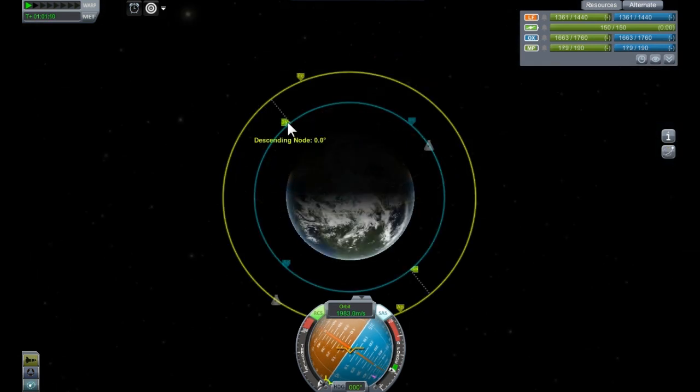Then, choose a location for the rendezvous that is on the morning side of the planet. Since your orbit is larger than the planet itself, the location can be slightly behind the morning terminator, to maximize the amount of daylight you will have for docking. However, the location is your choice at this stage.